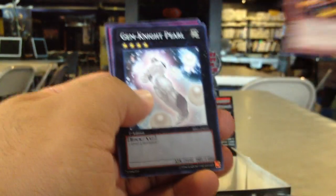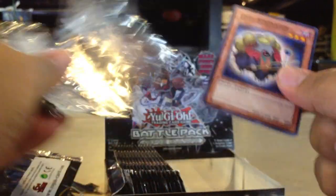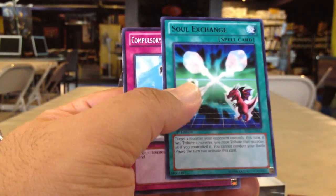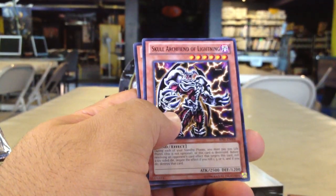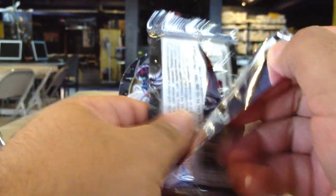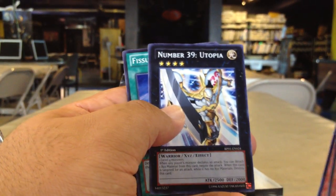Twin Headed Behemoth Starfoil, Gemini Pearl Rare. Book of Moon Starfoil, Soul Exchange Rare. Autonomous Action Unit Starfoil, Skull Archfiend of Lightning Rare. Blowback Dragon Starfoil, Number 39 Utopia Rare.